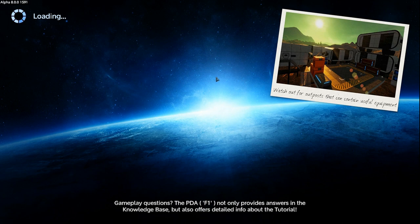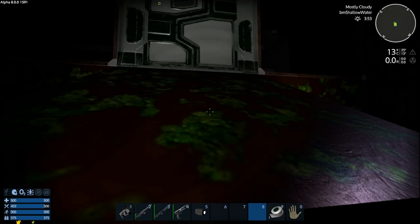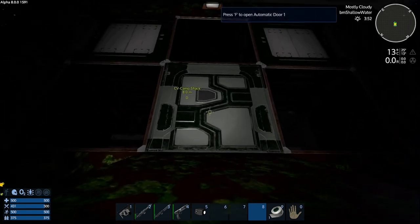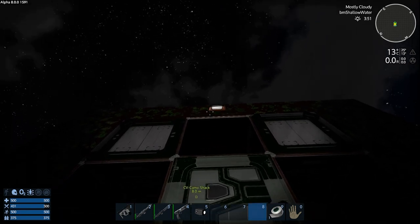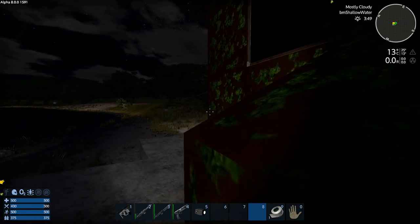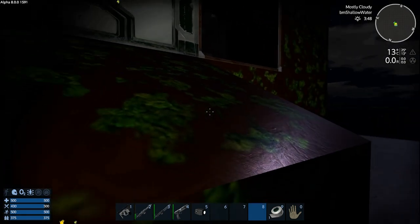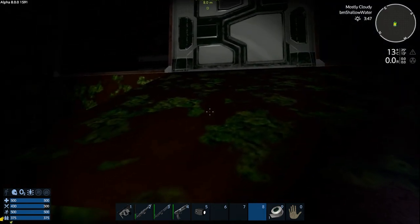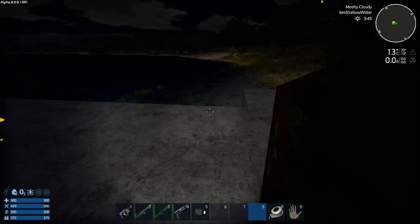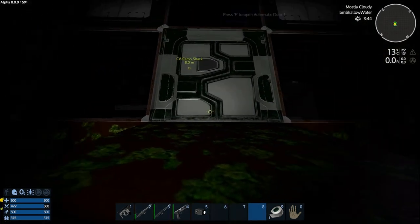Hey GTI fans, welcome back to another episode of Empyrean Galactic Survival. This is your host Zealot, and we are here today doing the Alpha 8 Experimental Series. You'll notice that we've got some funky looking thing in front of us — I went and finished mining and got a good amount of each of the four different ores, and spawned in my base.